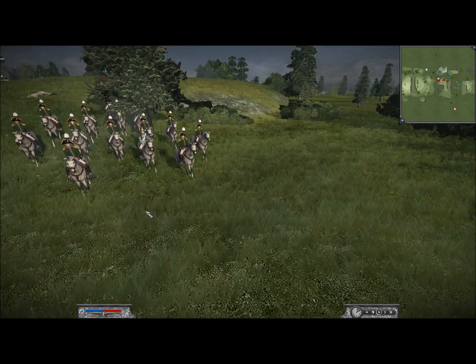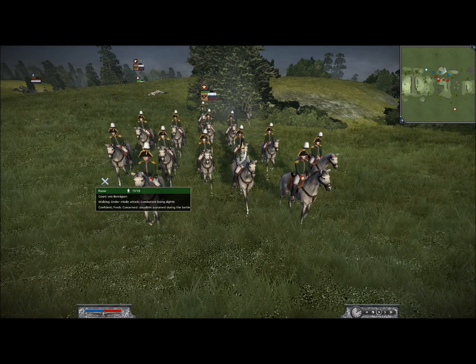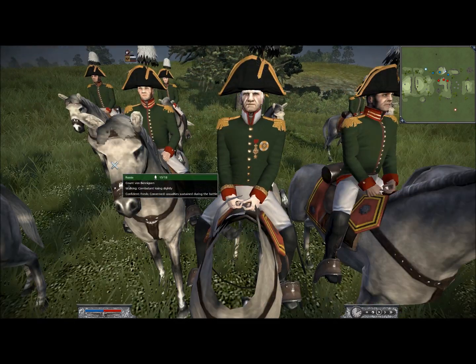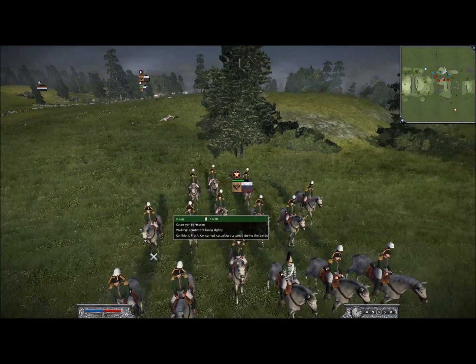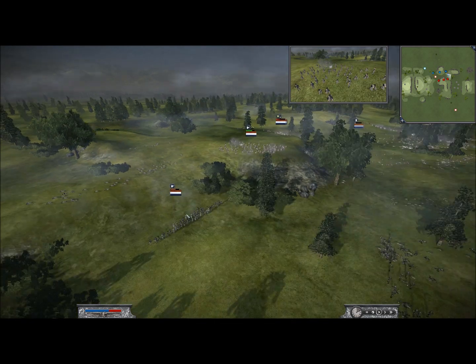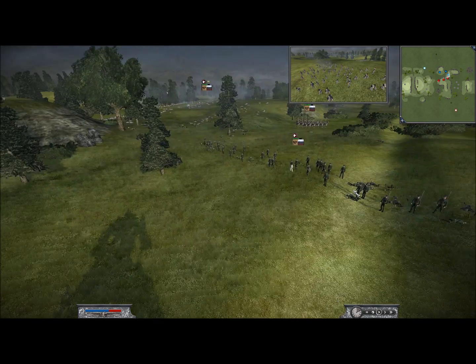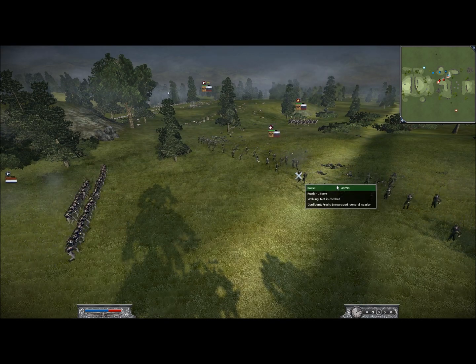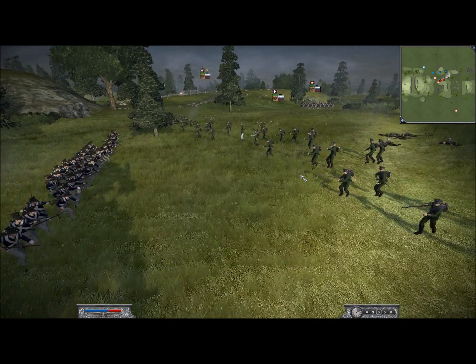Where is Count Von Benningsen? There he is, right in the back — and he escapes this battle with his life, unfortunately. So this Dutch flanker unit that ran out of ammo — I'm going to charge in melee style against his Russians. My friend notices this and he's going to respond with a charge, but it's not going to be very effective from either of us because they're both light infantry.